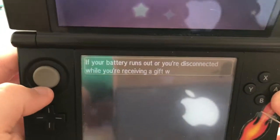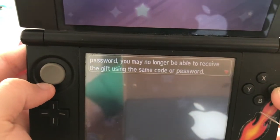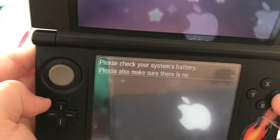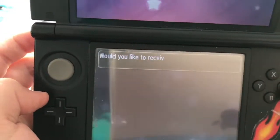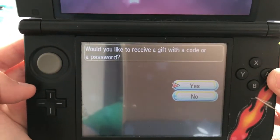If your battery runs out or you're disconnected, you will no longer be able to use it, and you might not be able to get the gift using the same code or password. Please check the battery — it's blue — and the communication is fine. What would you like to receive a gift with — a code or a password?